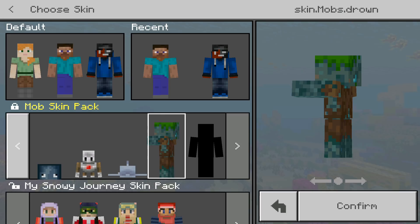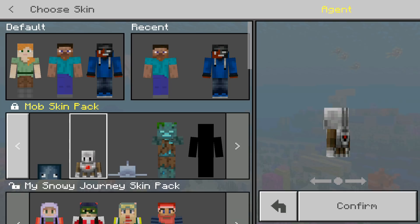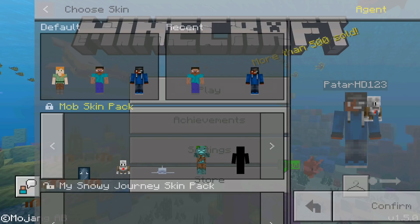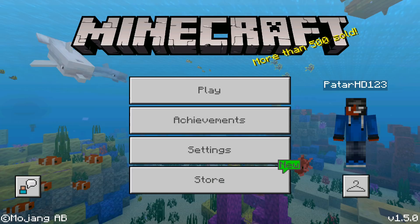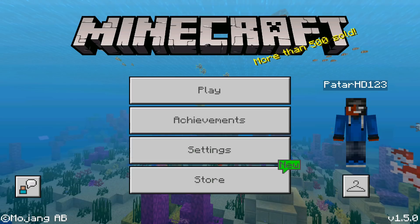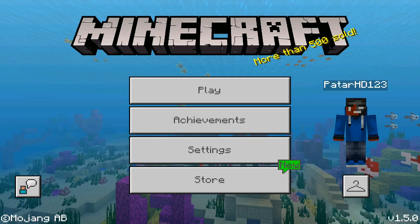If you guys want to get this, the download link will be in the description below. We can even transform into this tiny guy - we can transform into an agent, which is really really cool. All of that will be shown in today's video. I did try to do this on Windows 10, I did the exact same process, and it did not work. So unfortunately this does not work on Windows 10. And I don't know about iOS - my iPad used to be jailbroken but it's not jailbroken anymore.